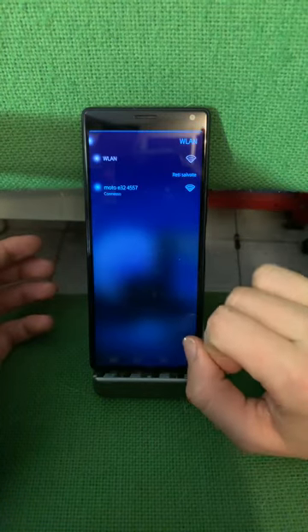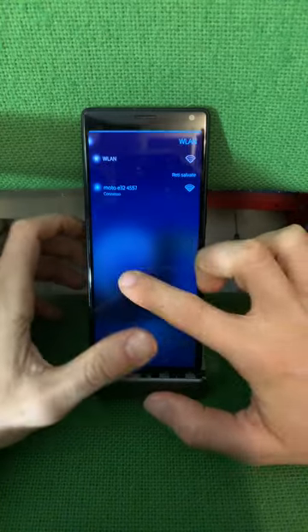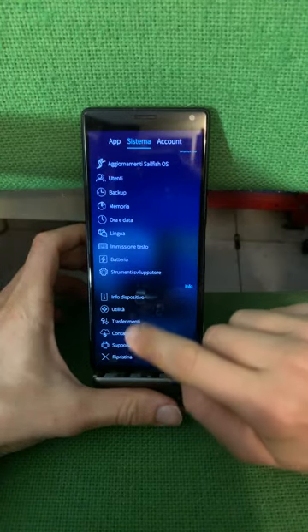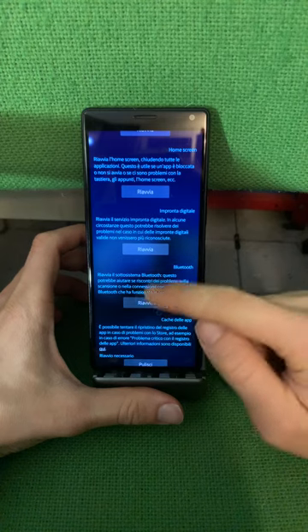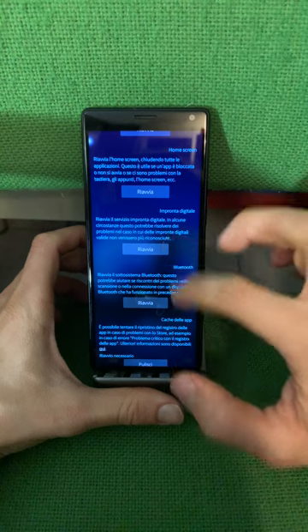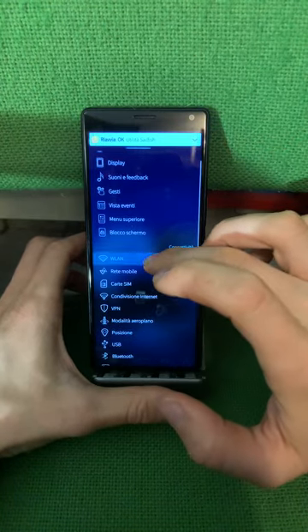As you can see here it says connected but it isn't actually. I should also show you that in Bluetooth you can restart Bluetooth services if there are problems. Right now I will reset this to maybe fix the Wi-Fi issue.